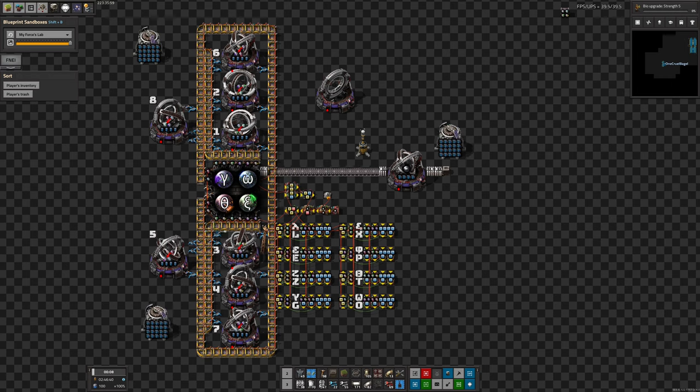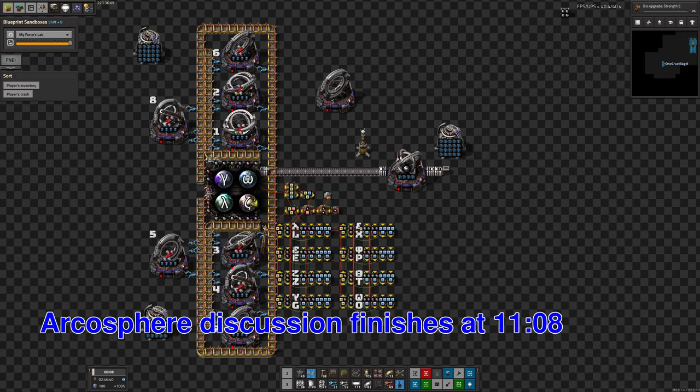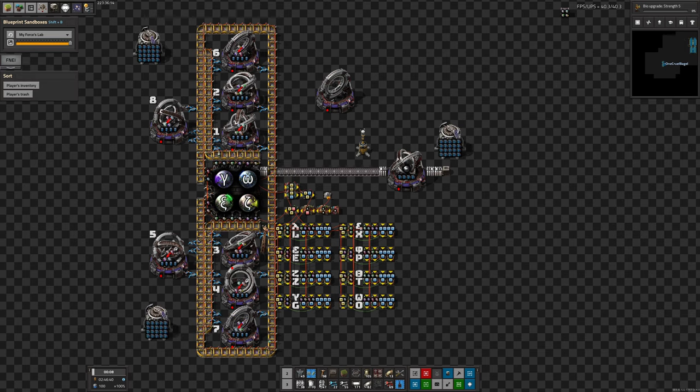Arcospheres are one of the fairly late-game puzzle-type things in Space Exploration. If you don't want any of this spoiled, and you don't want to see how Mike has put together an Arcosphere processing system, then skip forward to the timestamp on screen. On the other hand, if you do want to find out more, hit the card in the top corner to see how I did it in my previous run-through, which is quite different to how Mike has done it.